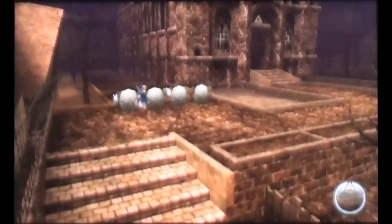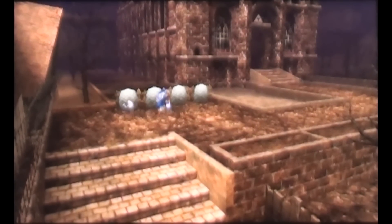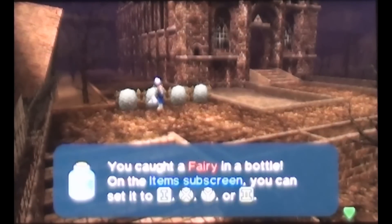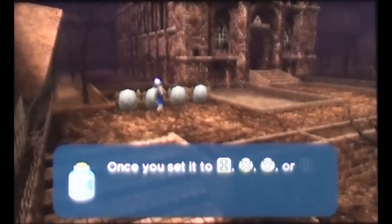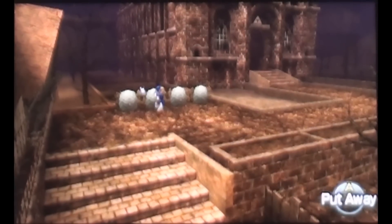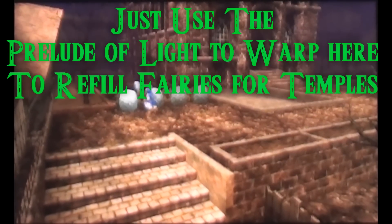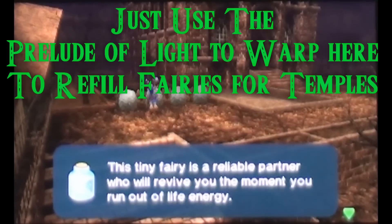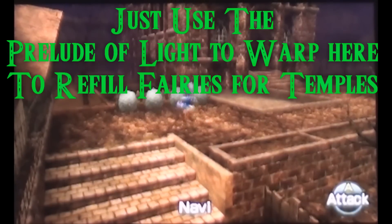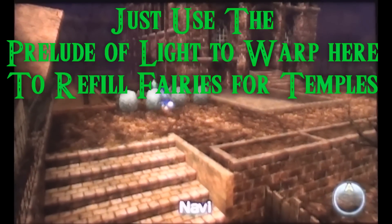This is a great spot to refill — you get four fairies every time. Every gossip stone in the game contains fairies inside, just play Zelda's Lullaby. It's incredibly useful on Master Quest. Just use the Prelude of Light to warp here to refill fairies, and then you can warp back to the temple you were at.